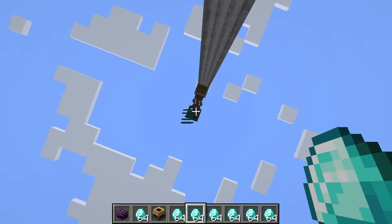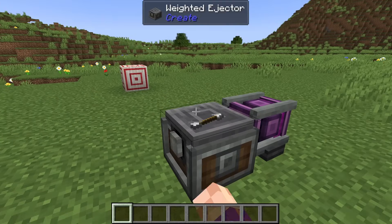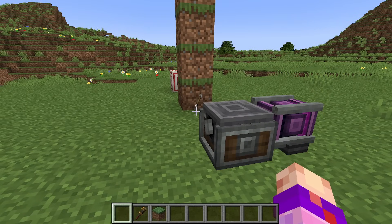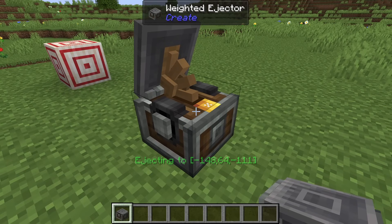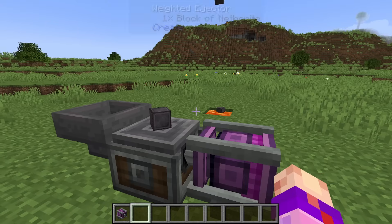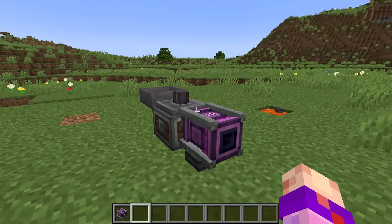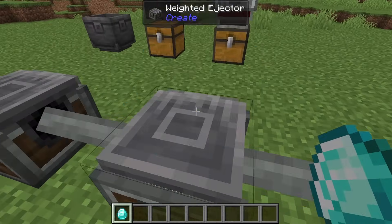The speed is only limited by whatever you have extracting items. Weighted ejectors will toss items from themselves to a targeted block — they need a clear path to actually reach their target. You can set the targeted block by shift right-clicking it with the ejector in your hand and then placing the ejector. An ejector without a target will eject to the block directly in front of it. These are super useful because you can set an amount of items for them to toss at once. If you're in a pack where brass stuff is expensive, they're great at substituting for regulating item flow. They can even toss items directly into basins, chutes, and funnels.